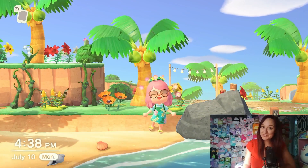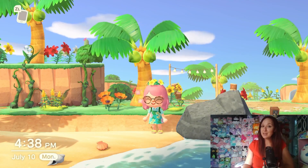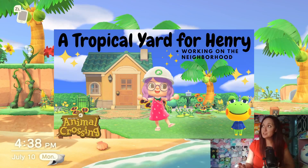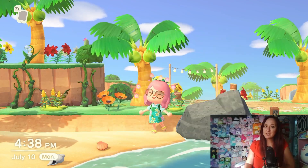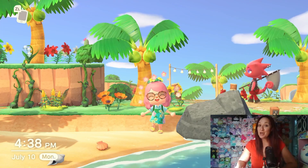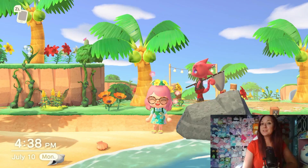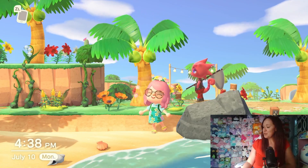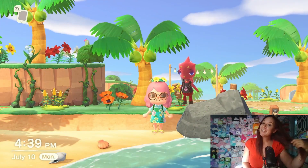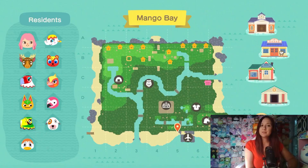Today we are going to be continuing my villager yard builds. If you don't know, I have a few villager yard builds — we've done Tangy's yard, Henry the Frog's yard, and Caroline the Squirrel's yard. Today we are doing another villager yard. In this series we give each villager a job for the island and build their yard based around that job. Today it's Frank's yard, and I've thought of the perfect job for him.